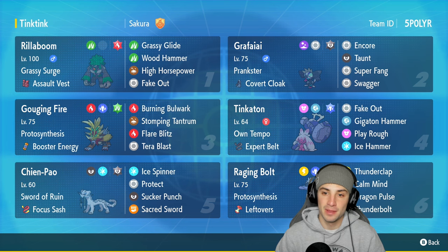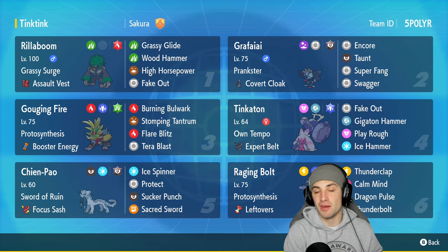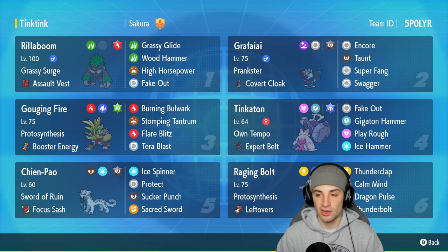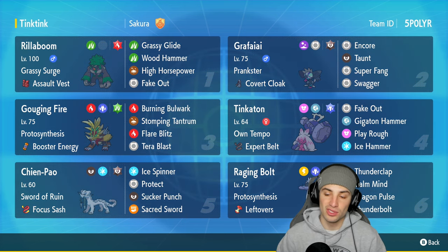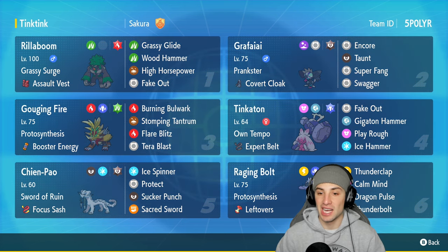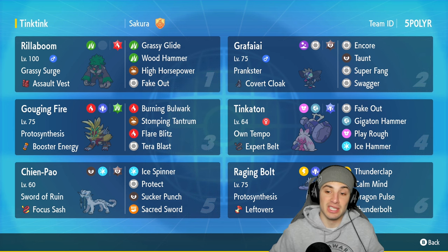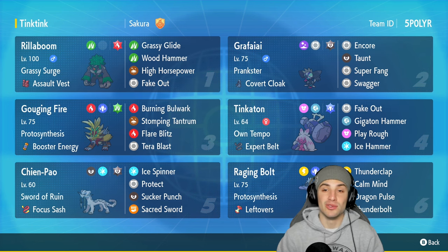Our off-meta support Pokemon is Grafaya with Prankster and the Covert Cloak. Its moveset is Encore, Taunt, Super Fang, and Swagger. We can Swagger Tinkaton giving it a free plus two boost on attack, and since we have Own Tempo as our ability, the confusion won't even happen — so we can just freely boost up Tinkaton making it do a ridiculous amount of damage.